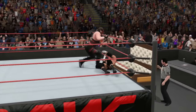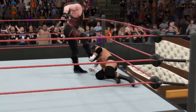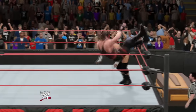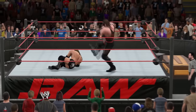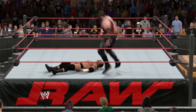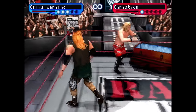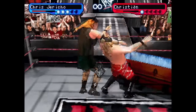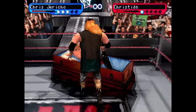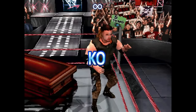In 2K15 you could only play as Kane against Triple H in the casket match, and unfortunately you couldn't unlock it for use outside of the mode. There's not much known about the match type other than you can close the casket yourself rather than the ref closing it, and it can supposedly be used as a weapon — like slamming the lid on someone's arm. It will likely feature a QTE minigame to close the lid once the opponent has taken enough damage.